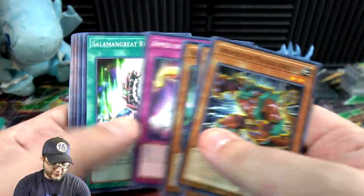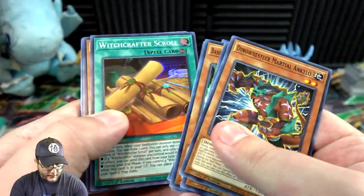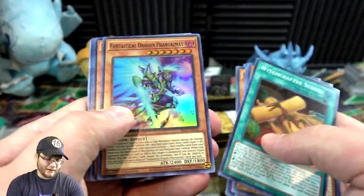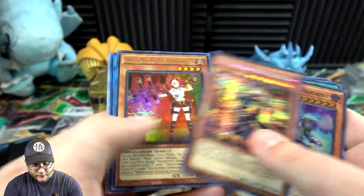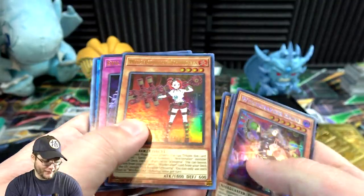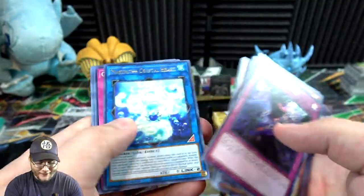Dino wrestlers for sure. Witchcrafter Scroll, Phantasmay — there we go, I've never had too good luck getting that. We have Witchcrafter Haine, then Witchcrafter Shimed — I don't know how you say the name of that one honestly — and Evil Eye Defeat.